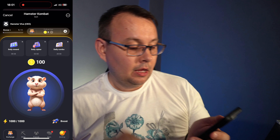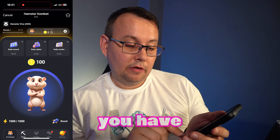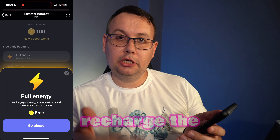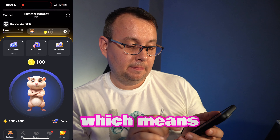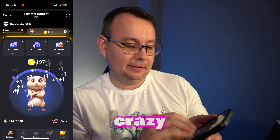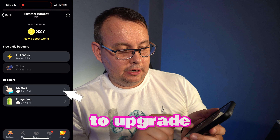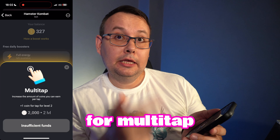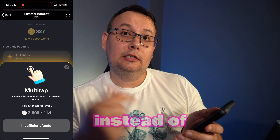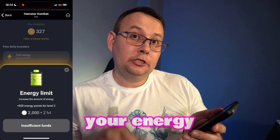You start with a tapping power of 1,000. Under the energy booster, you can recharge energy for free up to six times a day. To upgrade multi-tap, each upgrade adds one tap — so instead of one you tap two, instead of two you tap three. For energy, each upgrade adds 500 more energy capacity.